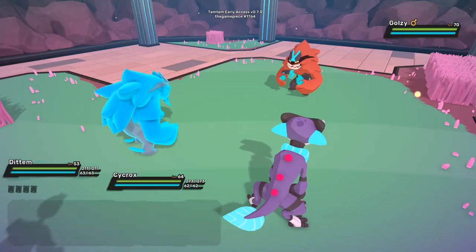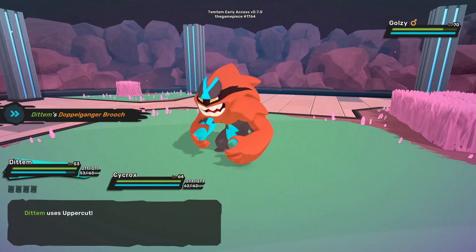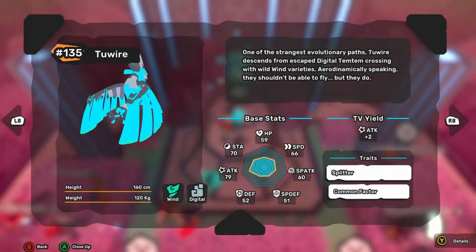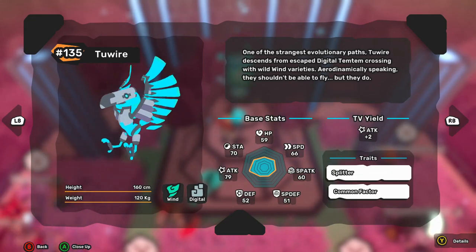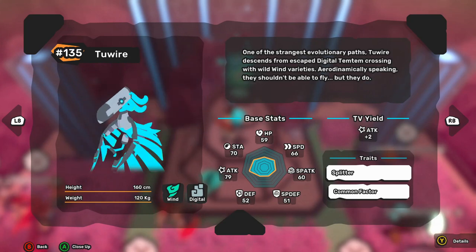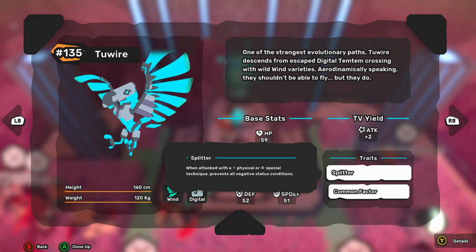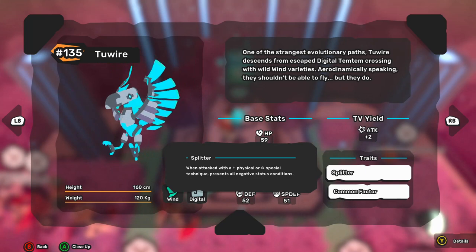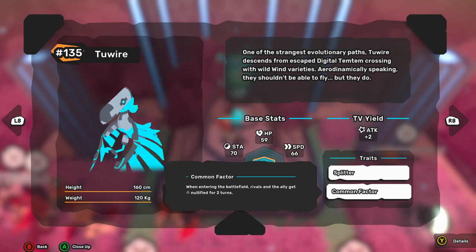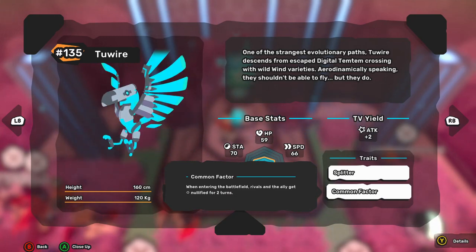They spawn at level 70, potentially one or two spawns of them. There is also a teleport point here if you want to go ahead and snag that, and in addition there is the new shrine that will evolve 2-Wire into the new Digital Evolution 2-Wire. 2-Wire is a Wind and Digital type with some pretty good attack and stamina, some okay HP, special attack and speed, but its defenses are pretty lackluster. Taking a look at its traits, it has Splitter, which when attacked with a physical or special technique, it prevents all negative status conditions — so if you were to get hit with a move that would inflict a burn, that just wouldn't happen.